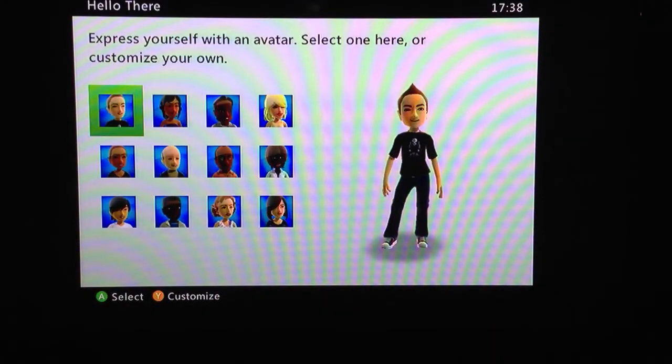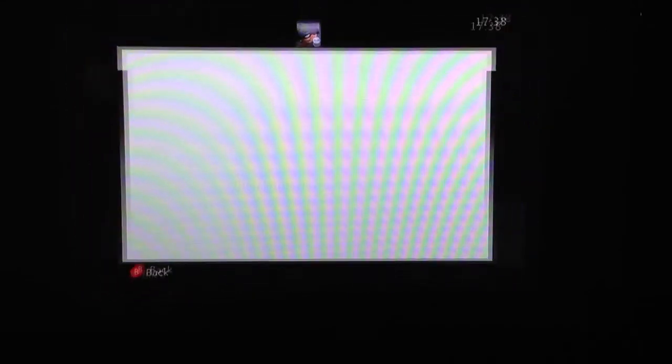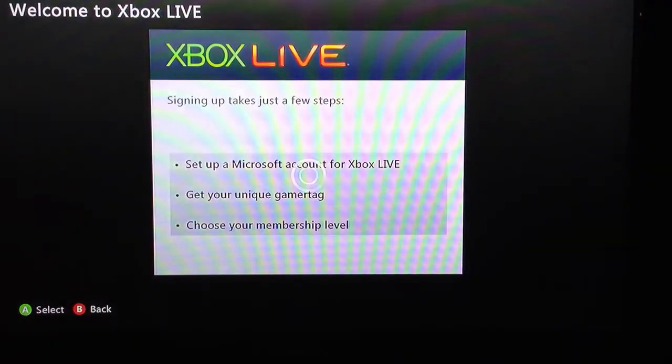Just wait for it to create your profile and sign you in. Then just choose a random avatar — it doesn't really matter, it doesn't have to be anything special. Then you're going to click Join Xbox Live, and just let the setup slides load. Click Continue on the bottom when it shows up.